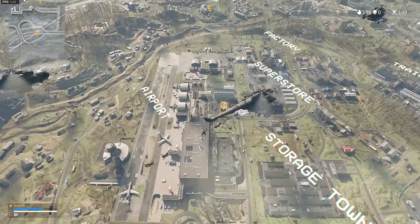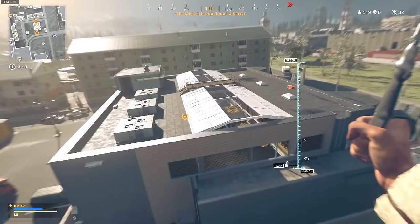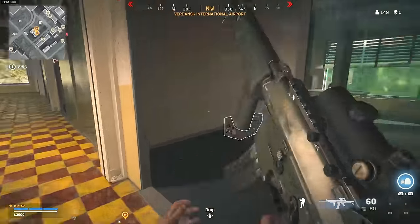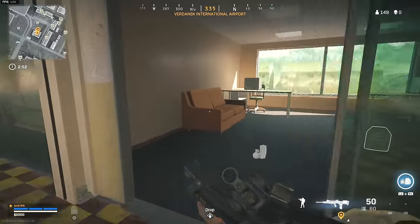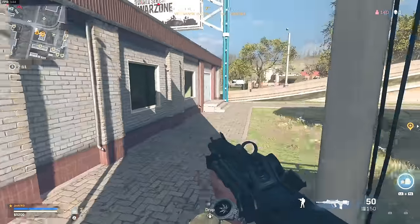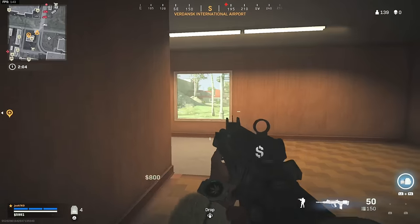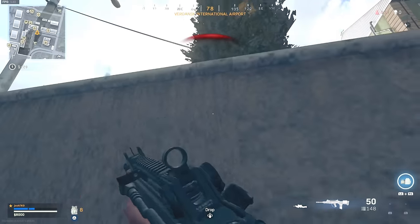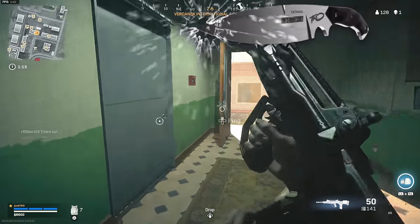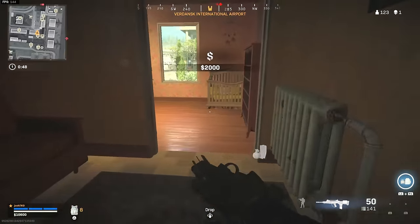Alright, where are we landing today? Not feeling salt mines — it's too far away. Airport's got a buy station, let's go ahead and land there. We got a new melee weapon to check out and a new execution — should be a lot of fun. I was really hoping this would have dropped during the main part of the Halloween event before Halloween, but I guess better late than never. At least it was before Vanguard dropped. There's one that landed over here — okay, at least cash isn't horrible, we can definitely manage.